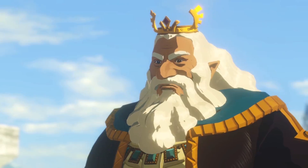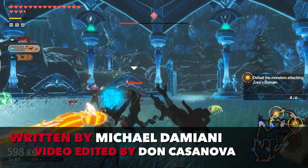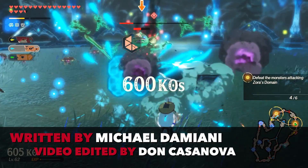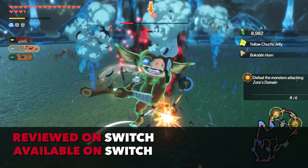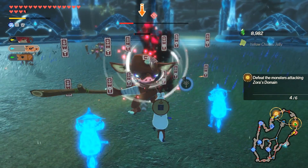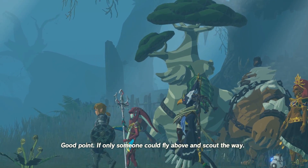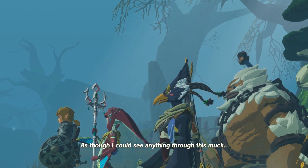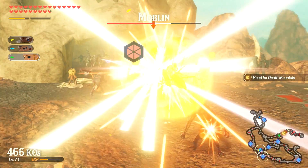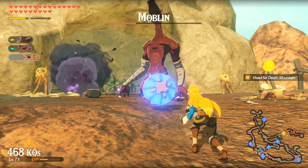The Legend of Zelda is no stranger to Koei Tecmo's Warriors franchise, as the two first collided in 2014 in Hyrule Warriors for the Wii U. While that spin-off celebrated the entirety of the Zelda series, this latest pairing is a much more focused affair. Working closely alongside the Zelda team, Omega Force dresses up their signature Musou formula with stunning Breath of the Wild flair in Hyrule Warriors: Age of Calamity. The effort pulls things off to such an amazing degree that it almost comes across as a genuine Zelda title.